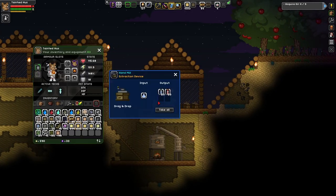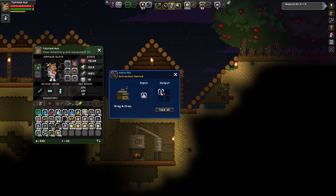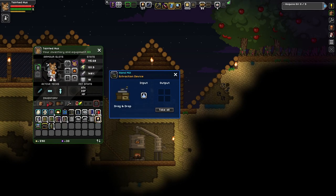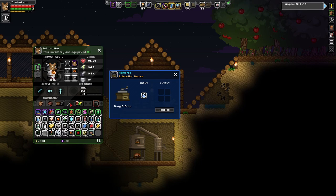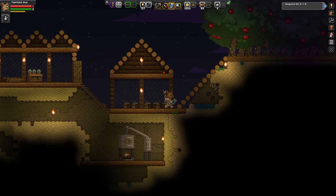We can turn this into ship's fuel — in fact it already is ship's fuel. We've got an absolute monstrous amount of this now. 336 — that's enough to fly to a new system, pretty much. It's a lot easier to actually chop these down as well now.